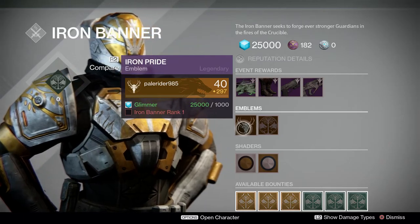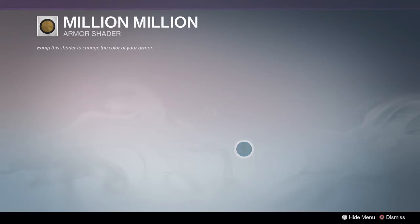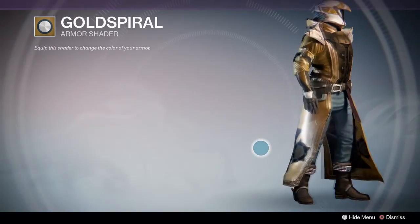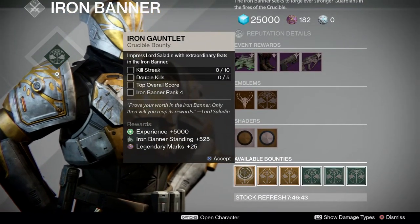We got the Iron Pride emblem and the Iron Wood Tree emblem. We got the Million Million shader - that's pretty cool, not my flavor but not bad. And that looks pretty nice - the Gold Spiral. I'm digging that.